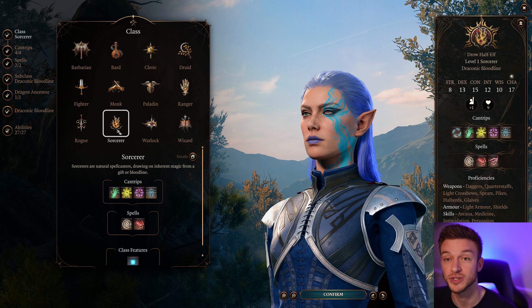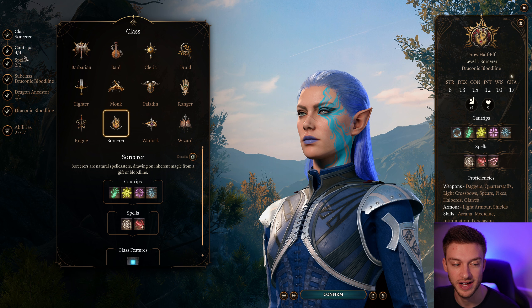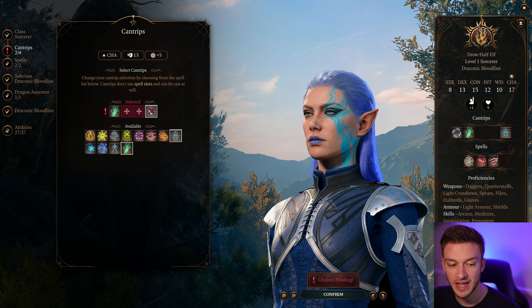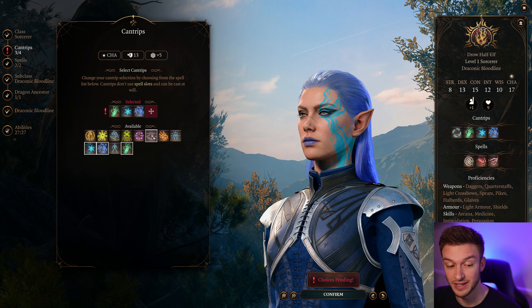We're going to start off with the Sorcerer because this gives us Constitution saving throw proficiency, allowing us to hold concentration on spells longer. As far as our cantrips go, we would definitely want to have Ray of Frost and Shocking Grasp for early game damage.